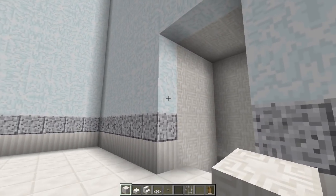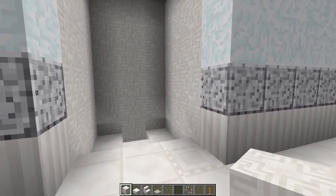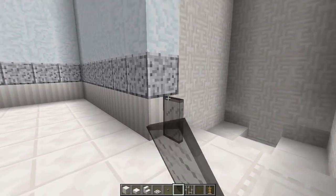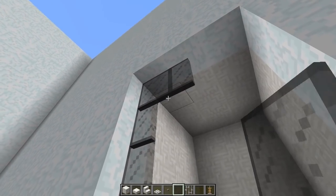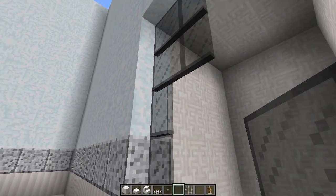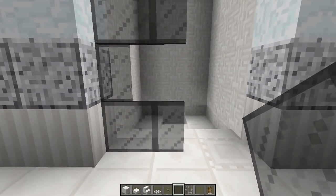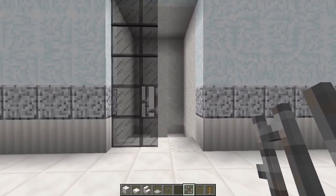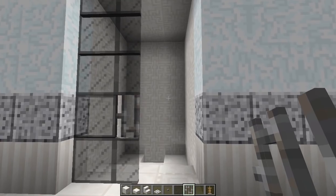Now we're going to add a door to the shower. Get your black stained glass and place it on the left-hand side — two rows of black stained glass, but leave one block open from the bottom. That's where we're going to put our iron bar, which acts as a handle for the sliding door on our shower.